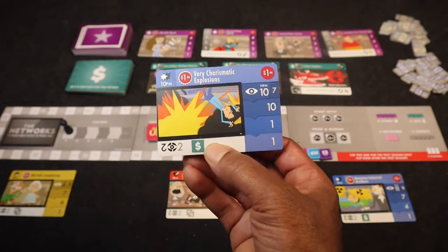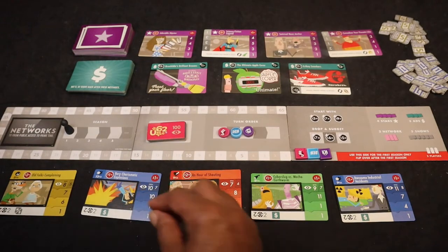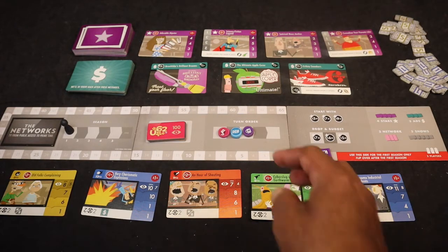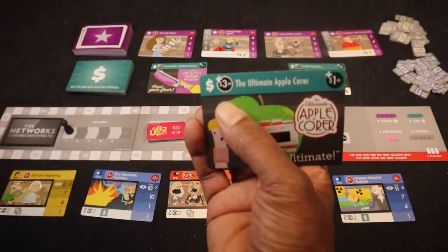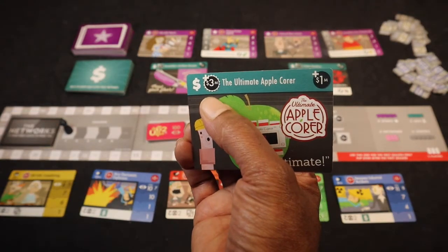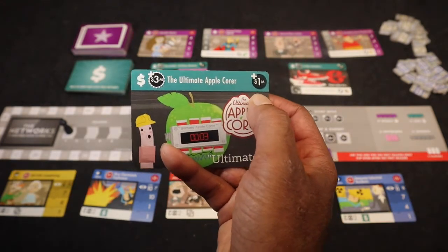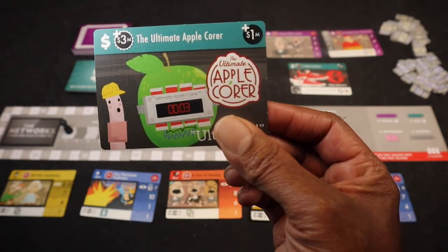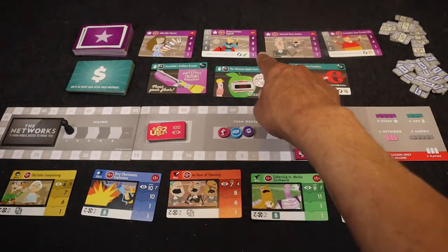The second action is to score an ad. You pick an ad from the available cards — say this one gives me three million dollars right away, so I take three million from the bank. Then at upkeep at end of season I get one million based on that ad. For example, 'Apple Core Ultimate Apple Core.'